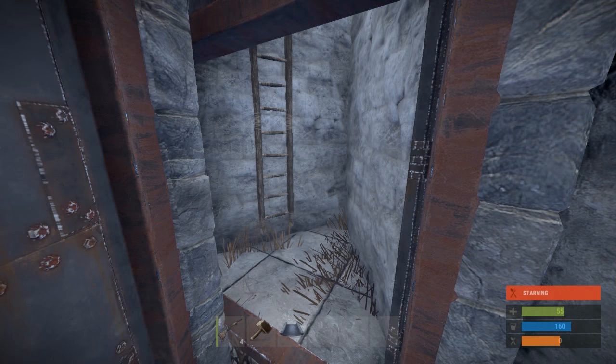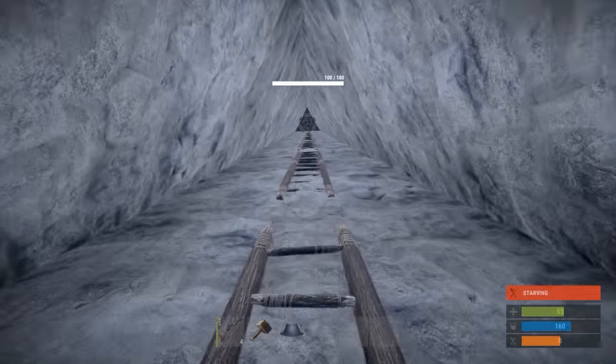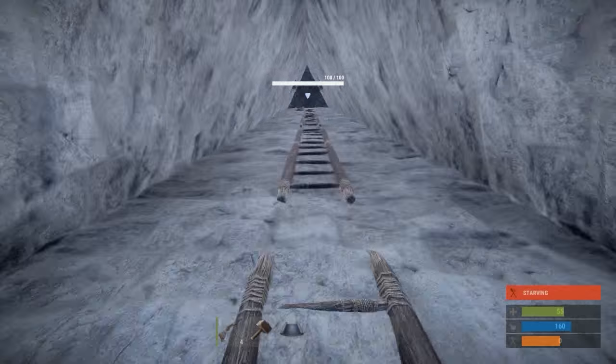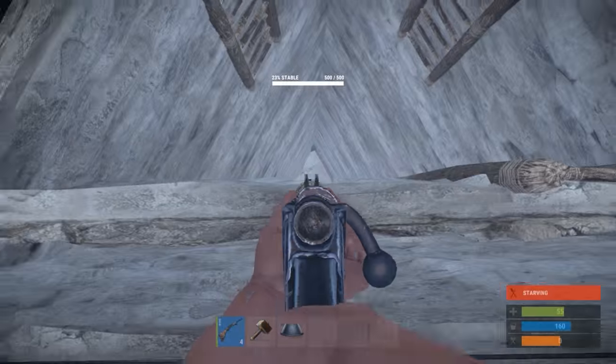If raiders blow into the bottom, there's only one way to the top and it's through these ladders. So if they blow them out, they're going to have to find the tool cabinet, and even if they do try to climb these ladders, you can easily just shoot down on them and there's nothing they can do.